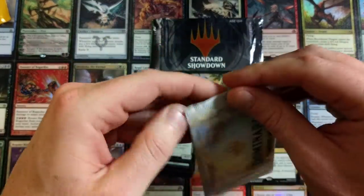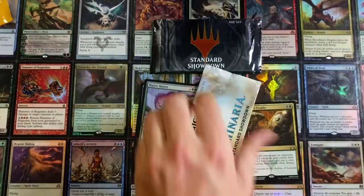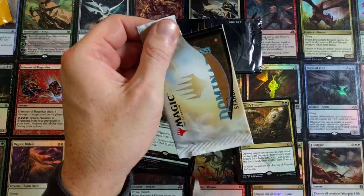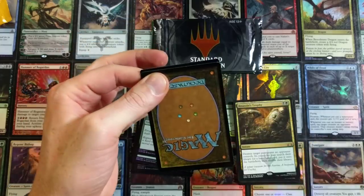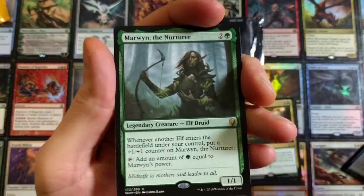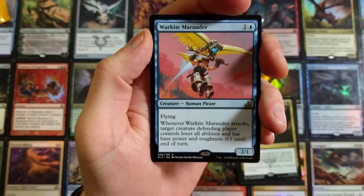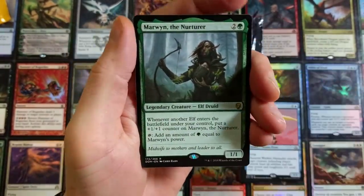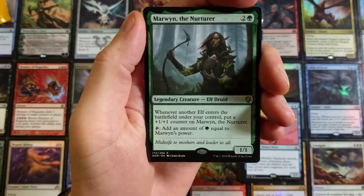Can we crack that pack again like that? They just make it so it's not easy to crack that way — it's kind of like a spoiler when you can see it. So we're going to snip that right there with the old snippy doodah. Slide this Dominaria standard showdown pack open. War Kite Marauder — whenever War Kite Marauder attacks, target creature defending player controls loses all abilities and has base power and toughness 0/1 until end of turn. And Marwyn the Nurturer — whenever another Elf enters the battlefield under your control, put a plus one plus one counter on Marwyn and tap it to add green mana equal to Marwyn's power.